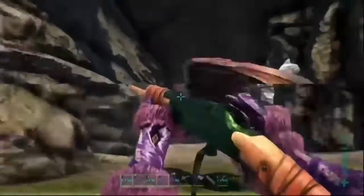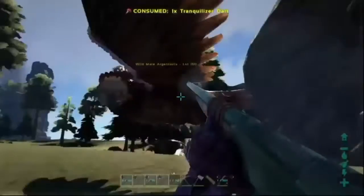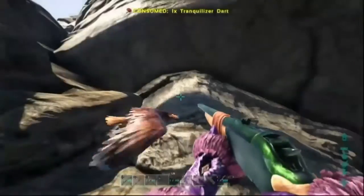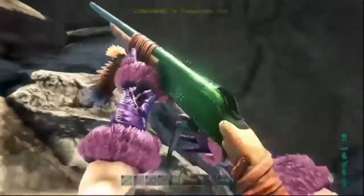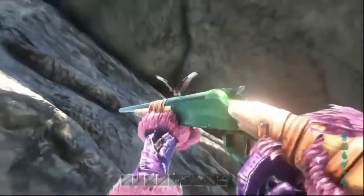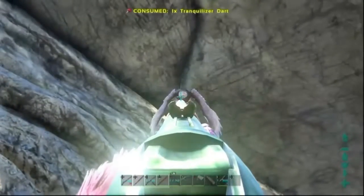Unfortunately my Xbox did crash so I didn't manage to capture all of the tame, because I'm using the Xbox DVR — if it dashboards I lose any footage I haven't previously recorded. But I did manage to tame the RG. As you can see it's running away; once they run away, shoot them and they'll turn around and come back at you.